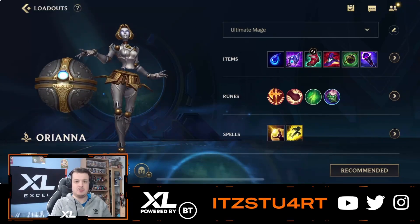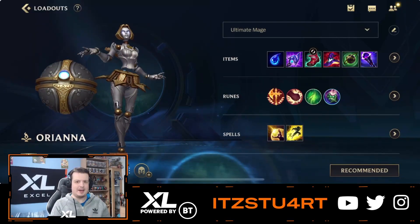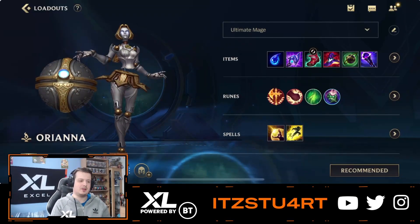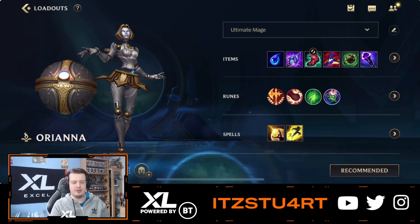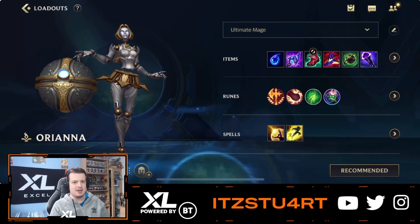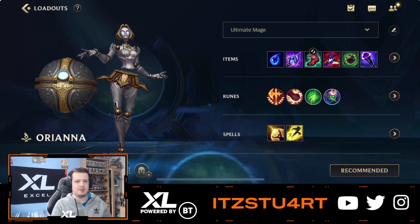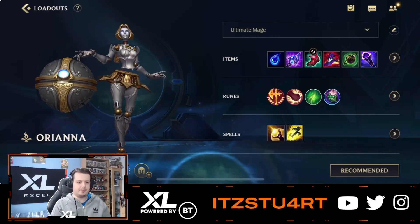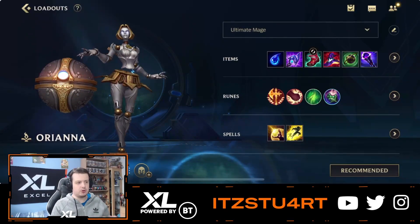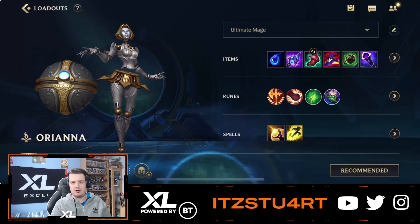In the ranked game I played, I had pretty much a full AD team and I was the last pick. So I was thinking, do I pick Corky? Do I maybe pick AP Varus? But I decided to give bot lane Orianna a try. You see this a few times in pro play, mainly with Senna — Senna playing that fasting Senna role and Orianna being that kind of carry, that sort of protection. But this was a traditional comp with Orianna bot lane. We had Alistar support, Yasuo and Malphite — a really, really good wombo combo.